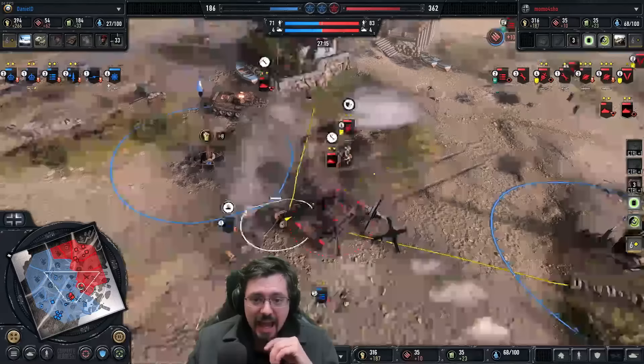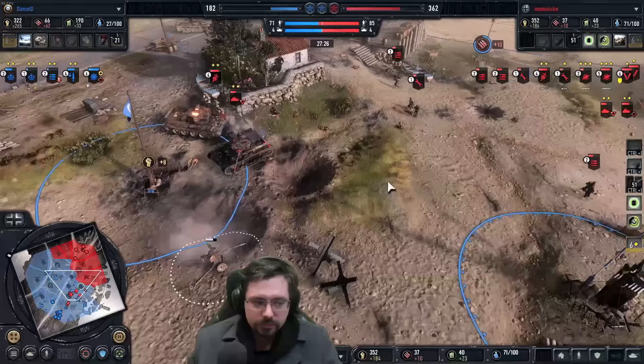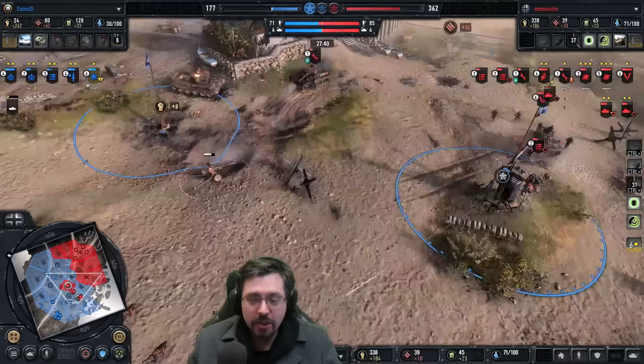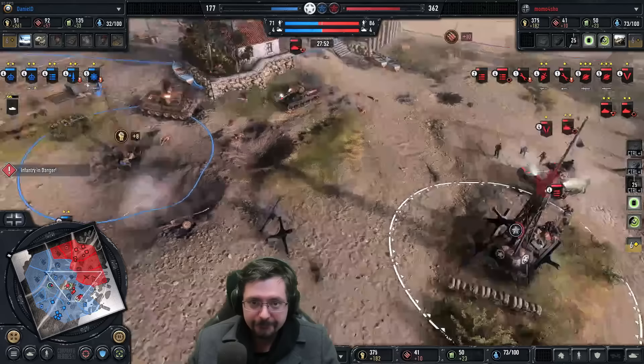He could steal the AT gun if he wants to — he's got the pioneers — but he's going to opt for the kill. The Panzer IV is pushing in and it's healthy. Here come the guards out finally. He just needs to keep creeping that Panzer IV back. The MG is going to cover against the guards pushing forward. Momo should try and get himself another pioneer out quickly so he can get his tanks back to full health. He needs to focus down on the anti-tank gun.